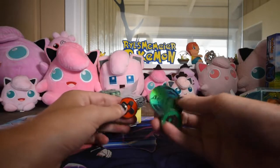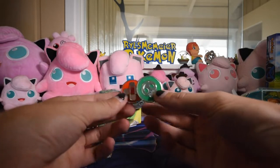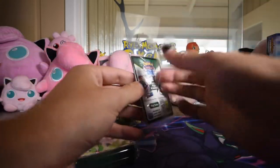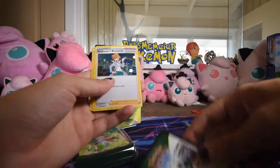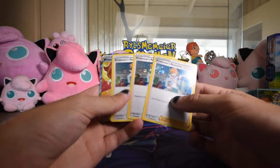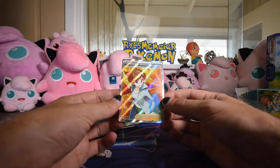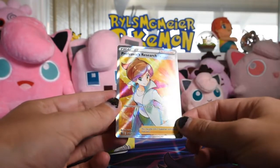We have our big ol' Juniper coin, our status markers, and our damage counters. I guess we have to open it to get the promo. This is like the Marnie one they released a long time ago. I'll save the code for later. Three Professor Juniper normal cards, then the Professor Research cards, then a Full Art promo, which is number 152, which seems real low for what the promos are at now.